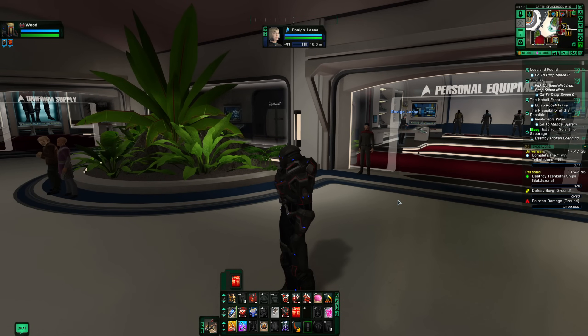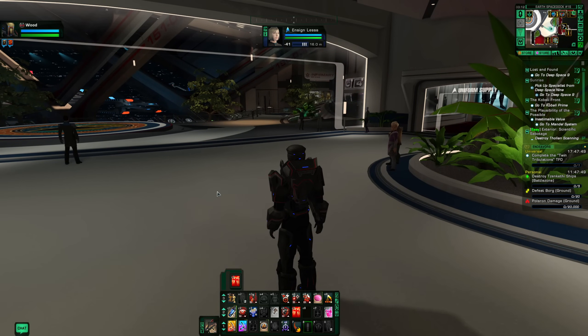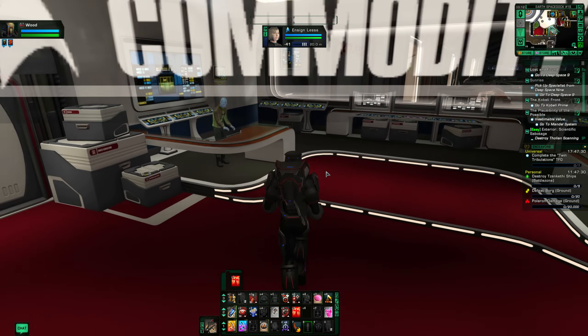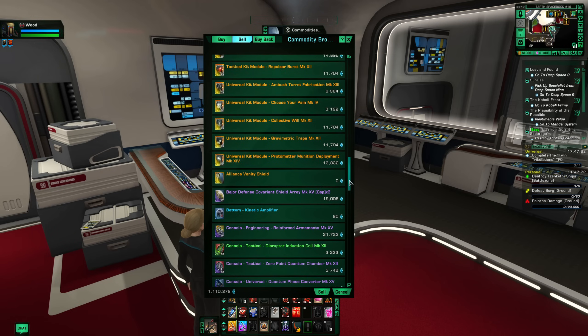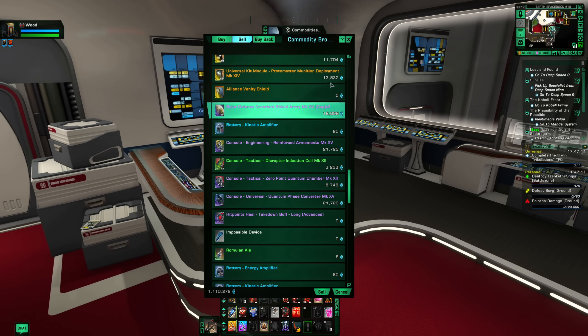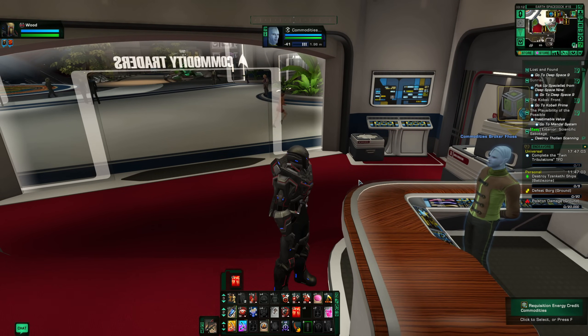If you want to maximize the EC you're getting, go over and talk to the vendor. In the comments, let me know where some of the other ones are — I think there's another one down at the shipyard, and there are definitely other vendors around on DS9, Nimbus, and all the different main hubs. Just to show you, if I go to this other random vendor, he's going to give me the same amount as if I just replicated it. So if you don't care, just replicate it and save yourself the trip. But if you are trying to get every little extra bit — an extra one to five K extra — it will definitely, definitely add up, especially if you're playing a couple days a week and getting a lot of these loot drops.